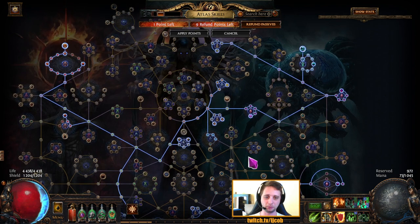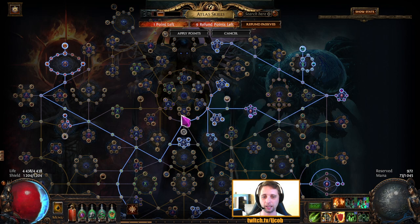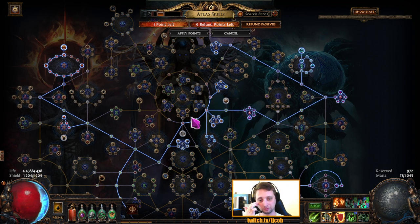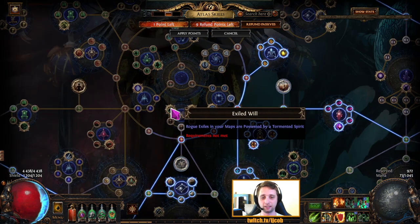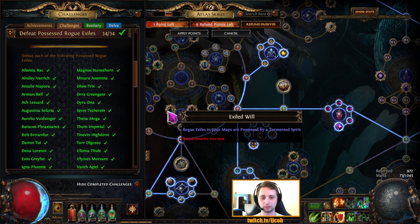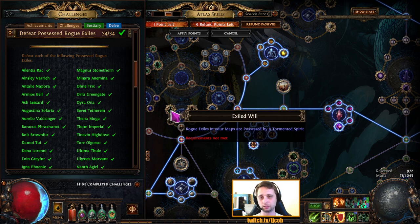The only thing you need to do is allocate this little wheel here and you will complete the challenge eventually. After I took this wheel I completed the challenge in only one map — it's that easy. This wheel is called Exiled Will, and it makes all Rogue Exiles possessed by a Tormented Spirit, which is a direct requirement of the challenge. All the Exiles have to be possessed, and that's what this node does.